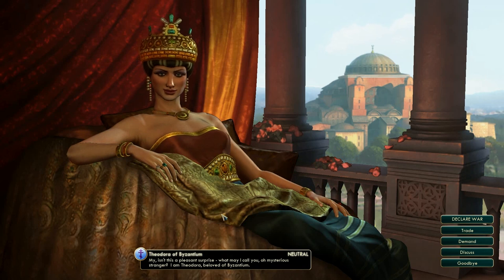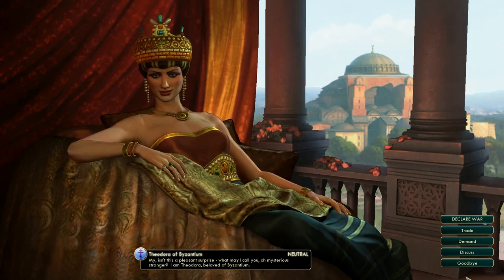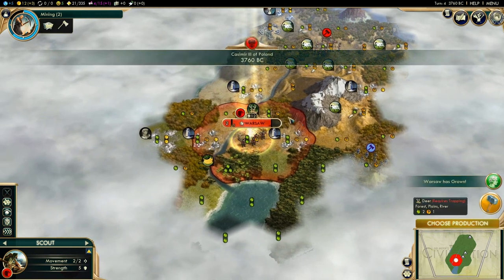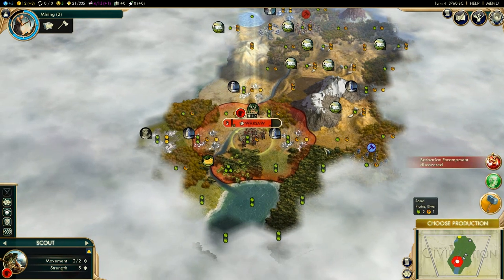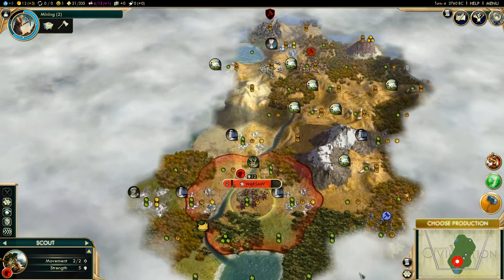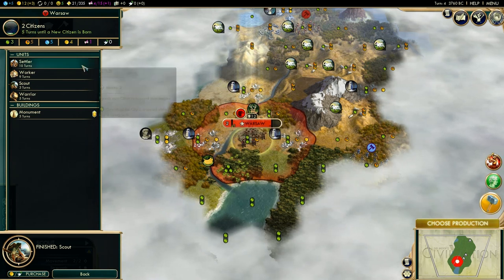We just met Theodora of Byzantium. That's a problem because I met her over here and I'm afraid she's going to start expanding into this area. I was not planning on hardcore expansion, but I'm going to now — I need this area. She's right there. We have silver there and we need that spot. We need to get a settler out. You can't start making a settler until you're at two population, so we're going to rush one.